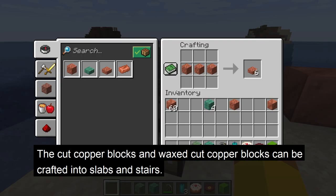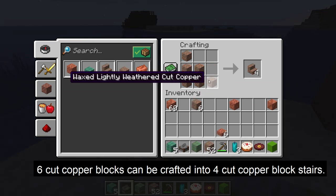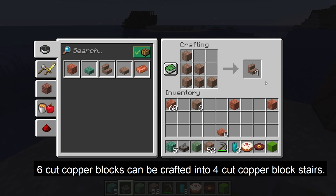The cut copper blocks and waxed cut copper blocks can be crafted into slabs and stairs. The crafting recipe is 3 cut copper blocks crafted into 6 slabs, and 6 copper blocks crafted into 4 stairs.